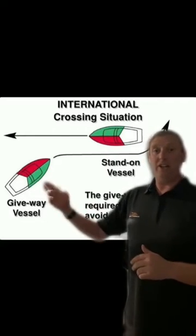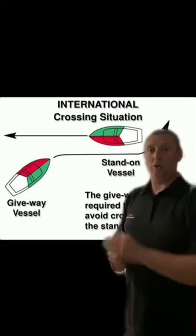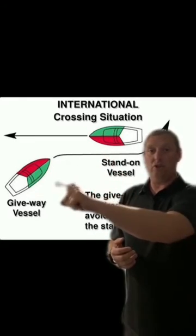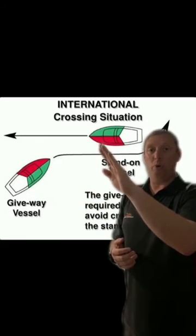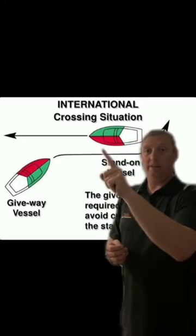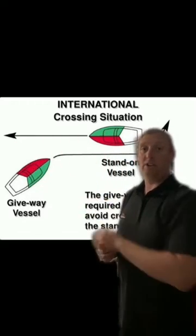The first rule is nice and easy: give way to your right. Here we have the give-way vessel and the stand-on vessel, who should maintain course and speed. One way to remember it: imagine the navigation lights — if you're in this vessel and looking across and you can see the port side, that's a red navigation light, and red at traffic lights means stop. Over here you look across and see green — green means go, therefore you are the stand-on vessel.